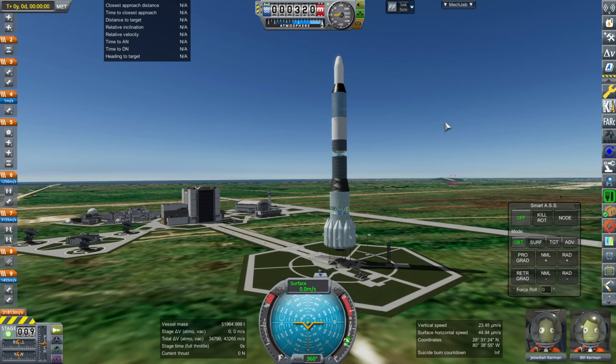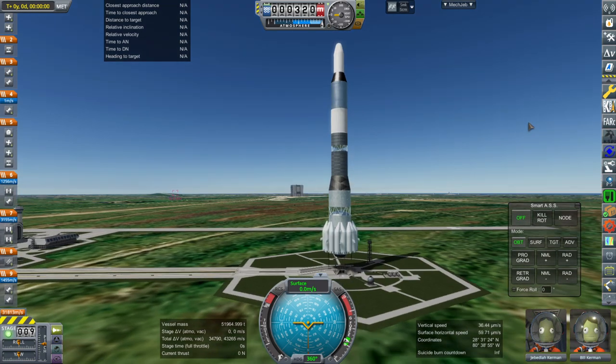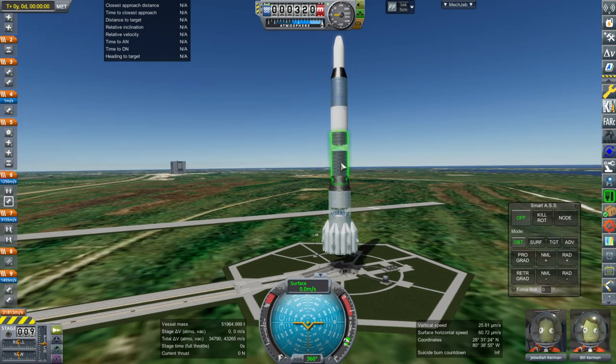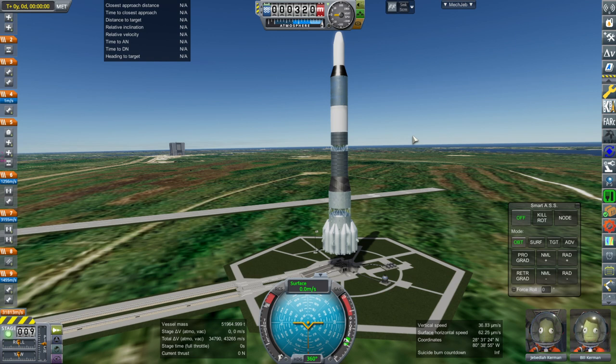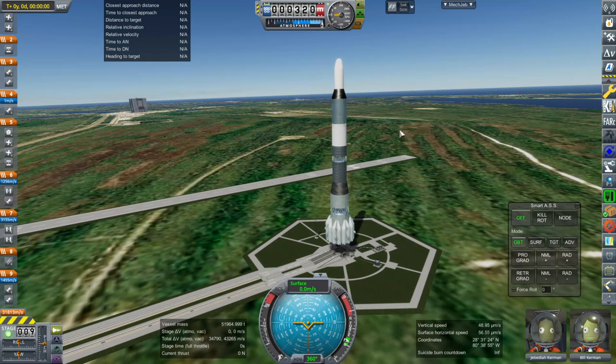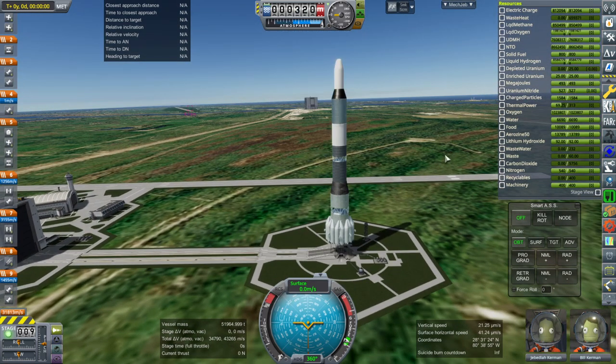Hello everyone, and welcome back to Realism Overhaul SideMoss in Kerbal Space Program 1.8.1. In this video, I'm going to talk about a big infrastructure program I've got going. But first, I need to reintroduce the Monument Rocket. The Monument Rocket is a rocket specifically designed to launch a fully fueled Saturn V into low Earth orbit. In this case, it's configured for a very hefty Mercury mission with crew and all, so that always takes a lot of delta-V.